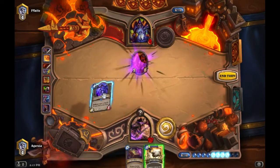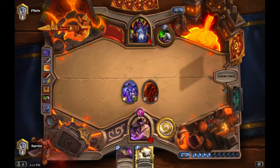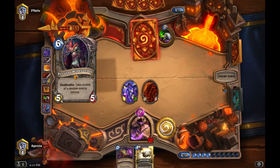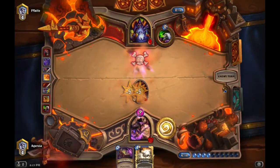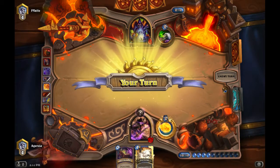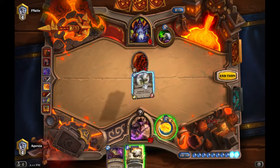We get a full-health Molten Giant and also slap down a low-health Twilight Drake — another body. He's already really low on health, so he's pretty much going to have to Shadowflame to survive. And he does it using Sylvanas, taking the giant back. We still have a Polymorph if we need it, and Explosive Sheep gives us other options.